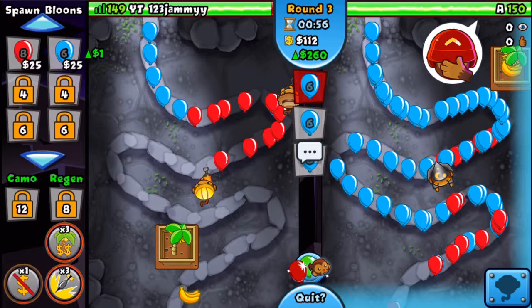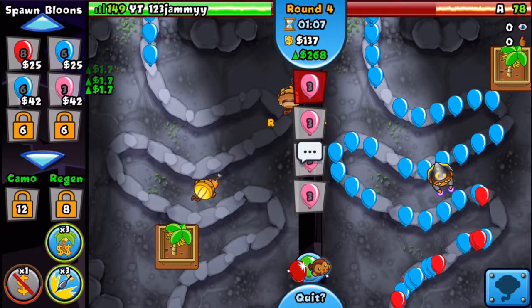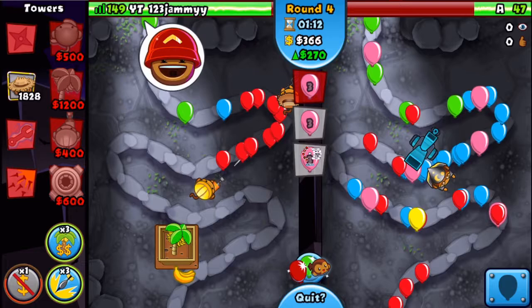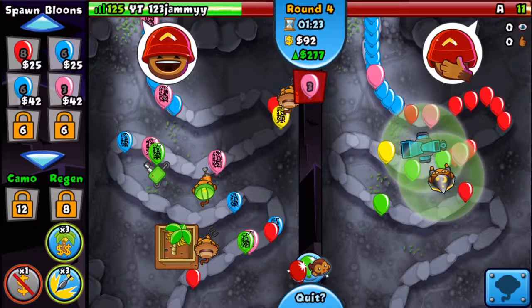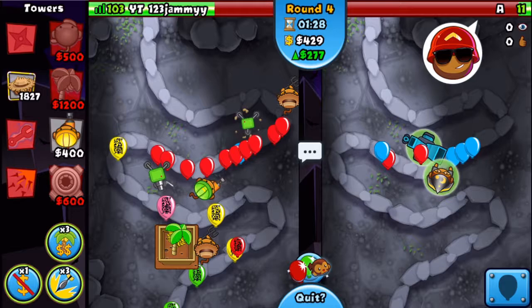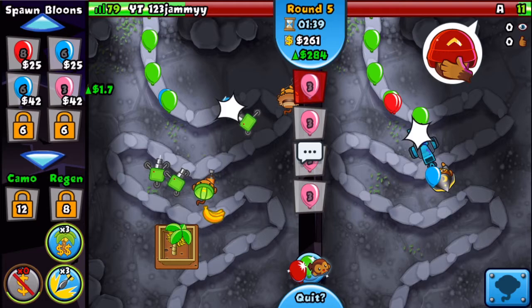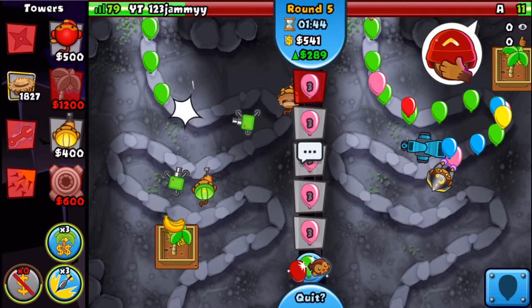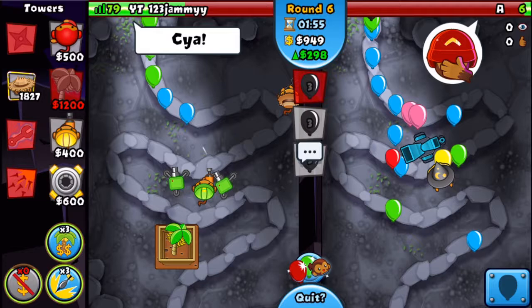I'm just gonna eco choke him here. He goes for his farm — he's going to be leaking a lot when I send him pinks. He has no money for a lightning bolt. I don't have glue storm so he's gonna — let's go! He's selling the farm! He loses so much money from that. He may actually still die. He's damage boosting — let's go! He leaked so much right there, and I think he messed up his eco choke. Let's go — round five, I'm gonna send him pinks as he may just die from this.